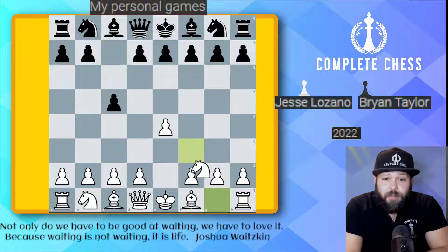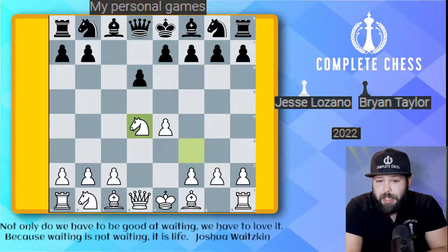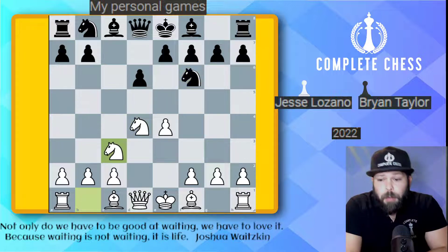We started off with E4, C5, Knight F3, D6, D4, C takes, Knight takes — Knight attacks the pawn, Knight defends the pawn — and pawn to A6. Here we go. The Najdorf begins.